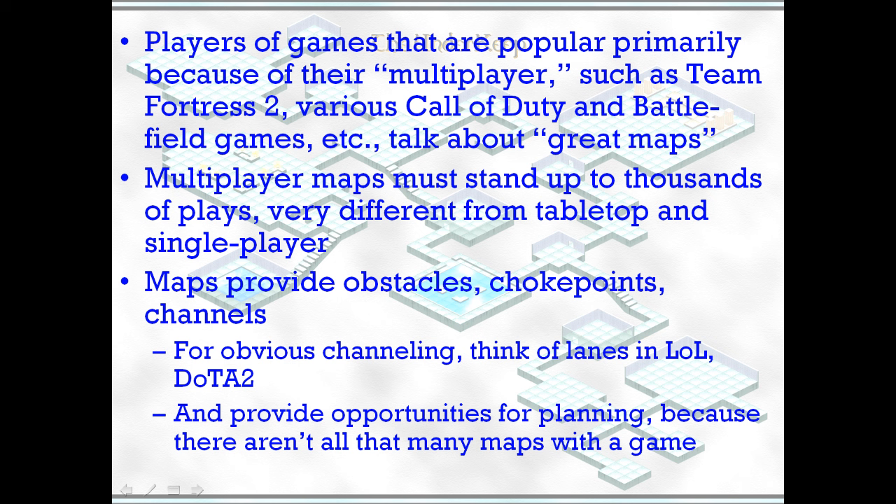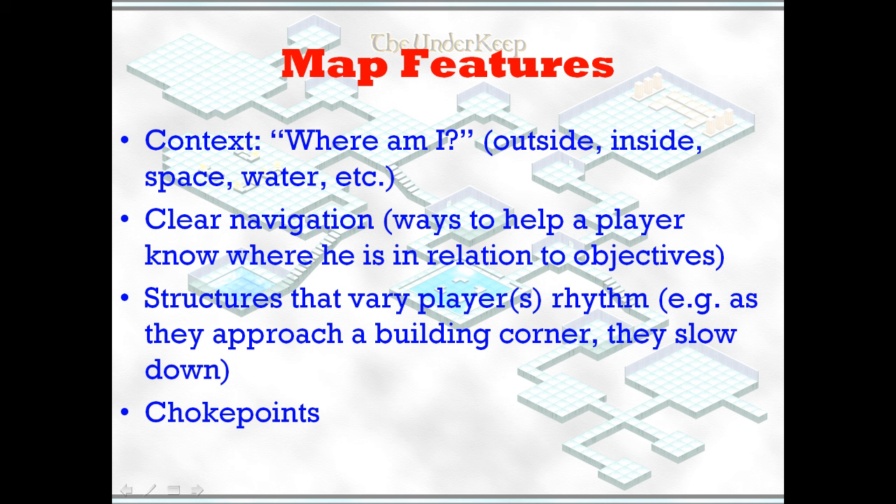Maps also provide an opportunity for planning when the player knows the shape of the map ahead of time, which is almost always true in multiplayer games but often isn't true in individual levels or RPG adventures. When thinking about map features, you need to consider context — especially in multiplayer — players want to know: am I outside, am I inside, am I in outer space, am I near a lot of water? They also want clear navigation.